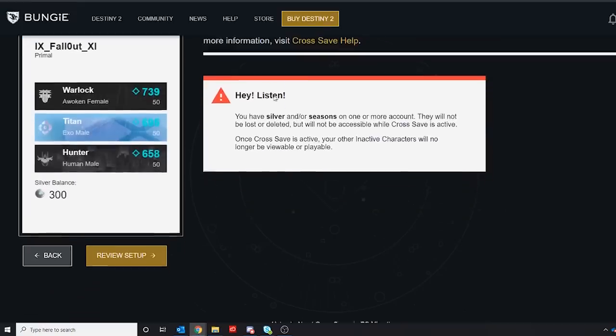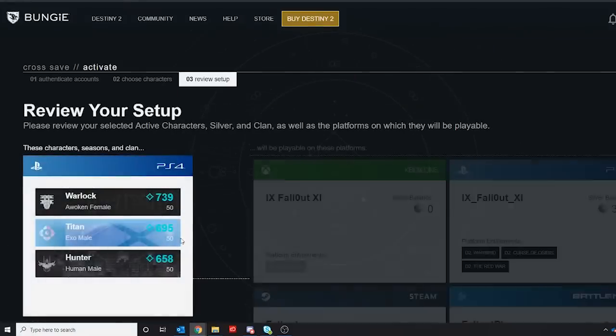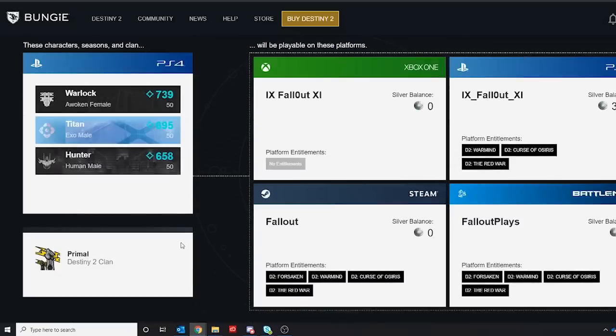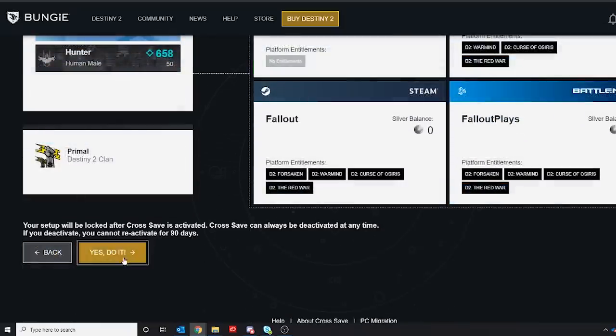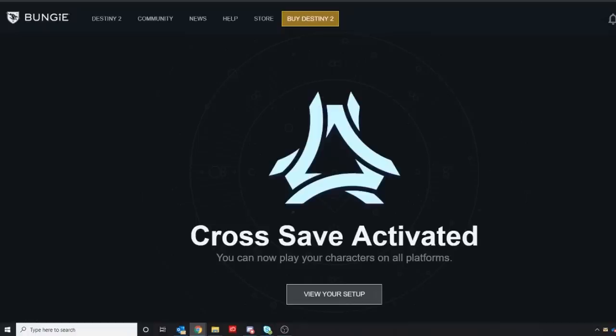It is much easier than I thought it would be. From what I understand, you can deactivate cross-save at any time, although there is a 90-day penalty to have cross-save re-enabled. Finally, they are going to ask you to review your setup. You just look everything over, make sure it all looks good, then hit the gold button at the bottom — and that is it. Everything is done. You now have cross-save set up.